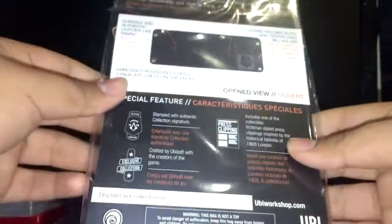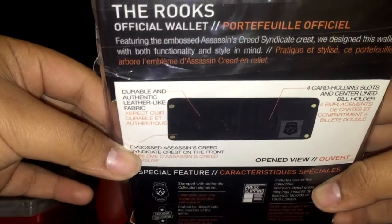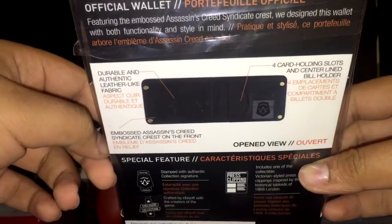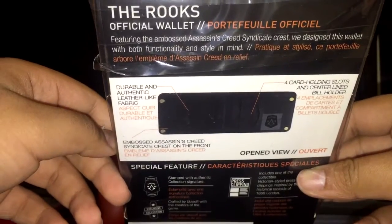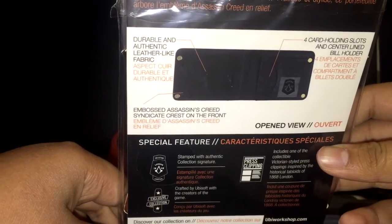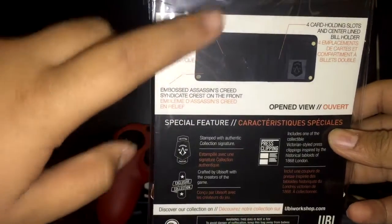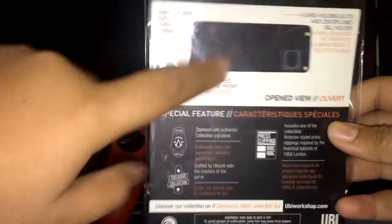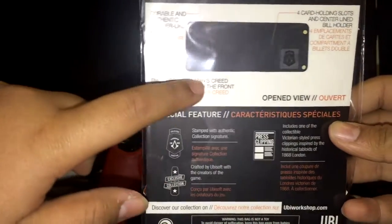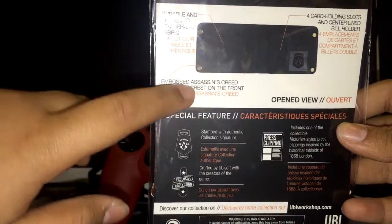Look at the back — we have some cool stuff on here, like the Rook's official wallet featuring an embossed Assassin's Creed Syndicate crest. They designed this wallet with functionality and style in mind. And then down here we have 'durable, authentic leather-like fabric.' So it's fake — no real leather. I figured, like, $25 for authentic leather? That's not gonna happen.